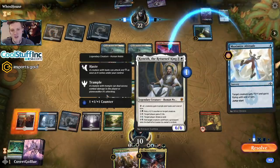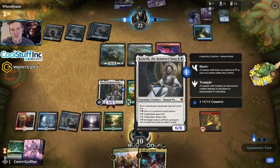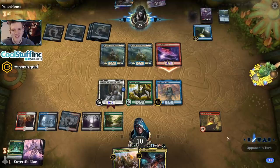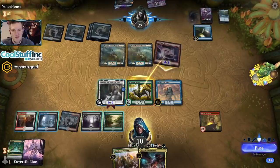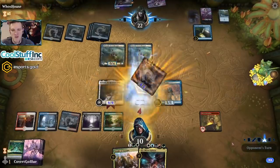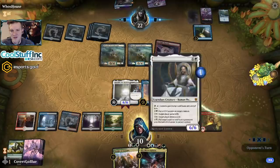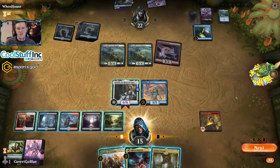Fun fact — Kenrith is 'target player draws a card.' If the opponent tries to beat us on a completely empty deck, we can target them and potentially win that way. Take one for the team, buddy — it's probably not going to get much better for you. Alright, let's gain 5.